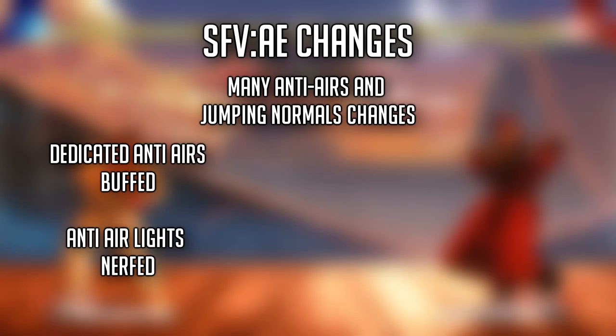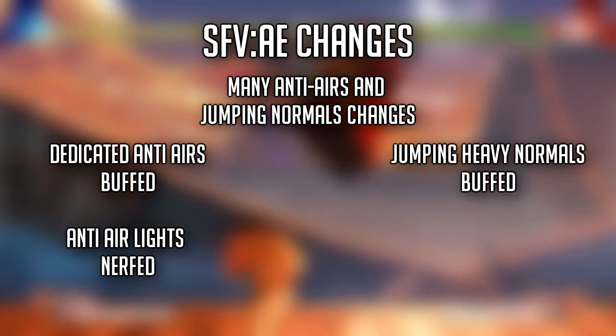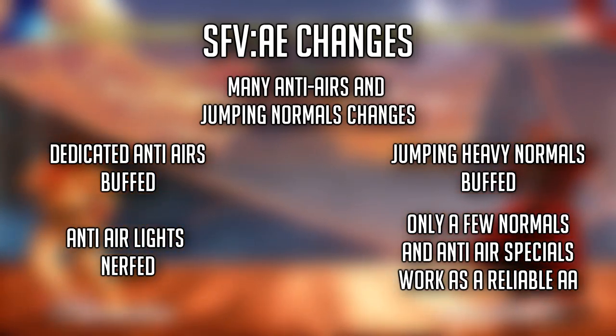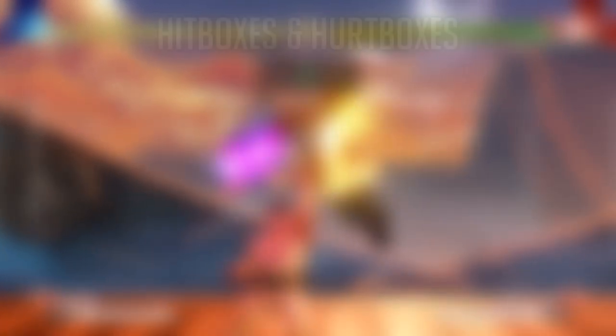Anti-airs and jumping attacks got a number of significant changes with the Arcade Edition patch. Moves that were supposed to work as anti-airs got buffed, while most anti-air lights were nerfed and most heavy jump-ins were buffed as well. This means that to anti-air heavy attacks you have to use your dedicated anti-air normal or anti-air special move.